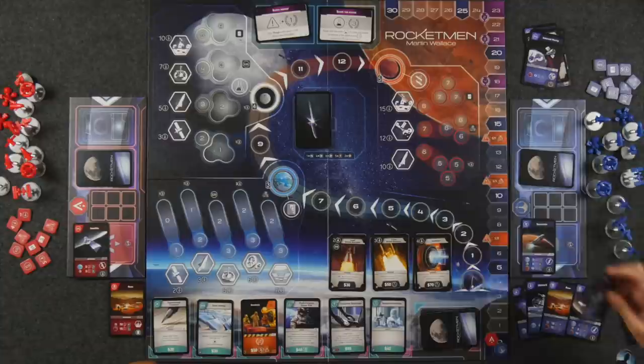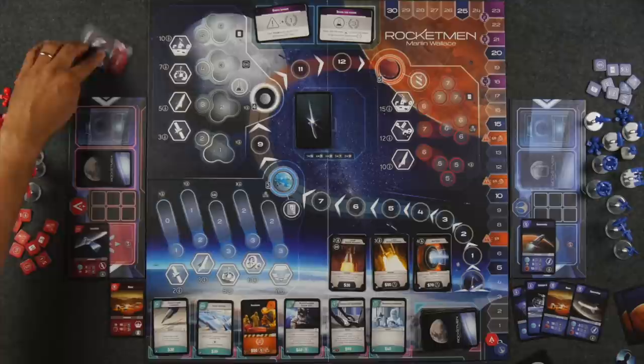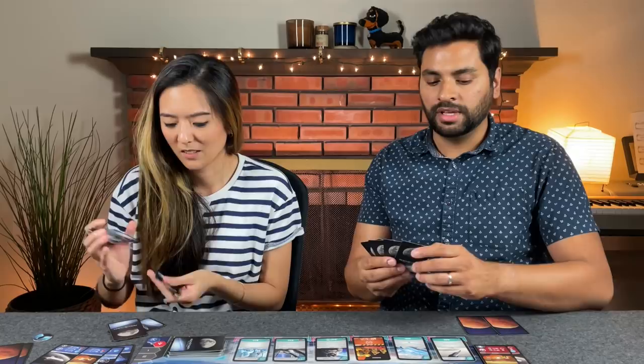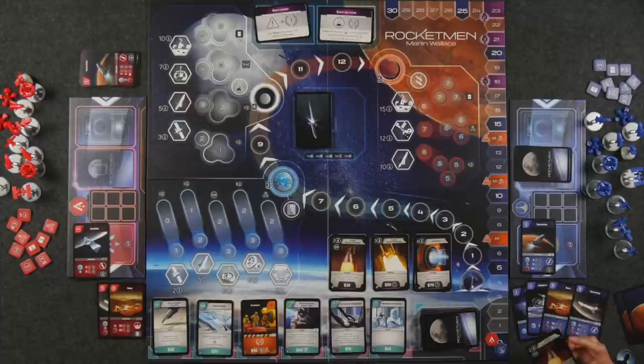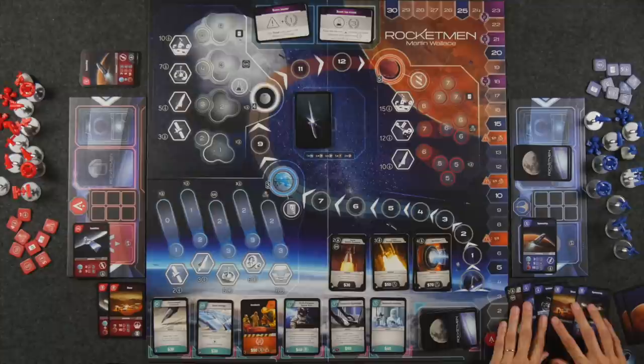Naveen has another quick turn, spending $10 to put out another computer chip into his launch pad. He holds one card, discards three, and draws back up. Then on Monique's next turn, she plays the engine she just purchased — it pays for itself and provides two rocket points — directly into her launch pad. Now she has three rocket points, meeting the minimum needed to launch.